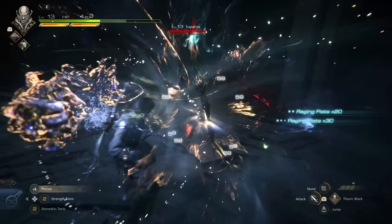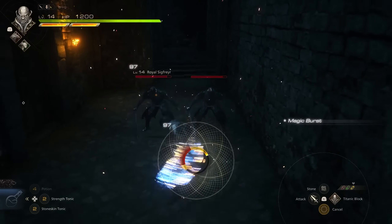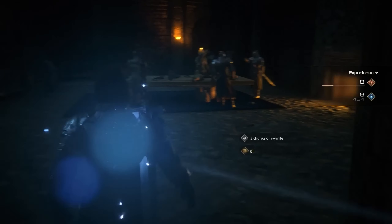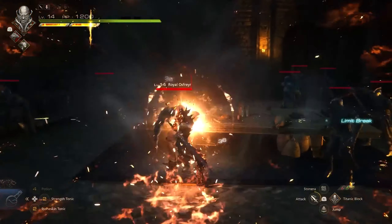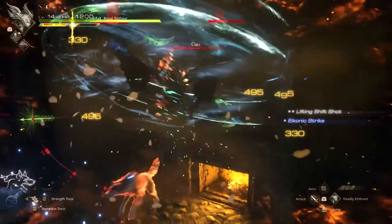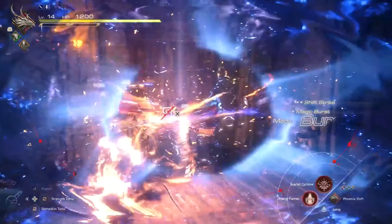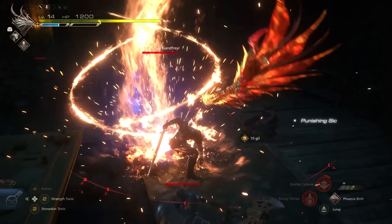One interesting aspect of the equipment is that some of it can greatly assist new players. Certain items will allow you to automatically avoid an attack that can be avoided, while certain gear slows down time, giving you extra time to execute a perfect dodge. There's also an item that will automatically use a healing item when you're low on health. Finally, there's also an item that allows you to literally just attack over and over again and will chain the attacks for you.